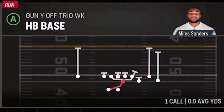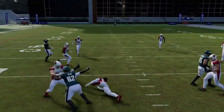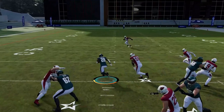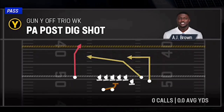Next up we have the Halfback Base. It's your best traditional inside run since a lot of these plays are exotic and to the outside. Nothing really to go over other than this is best against Cover 2 Man and Zone. You can see I'm reversing field quite a bit and it's working out pretty well.